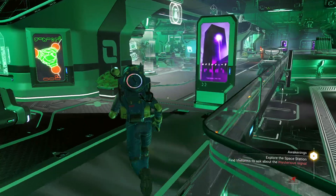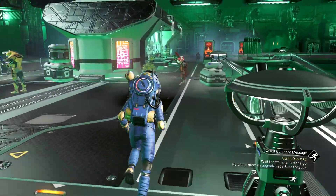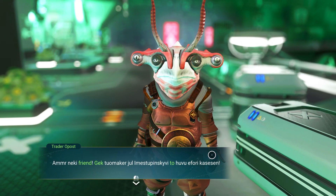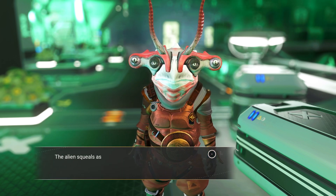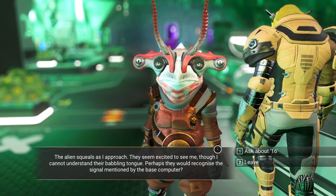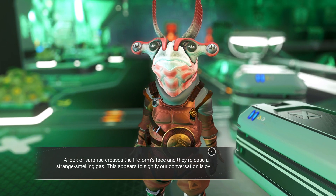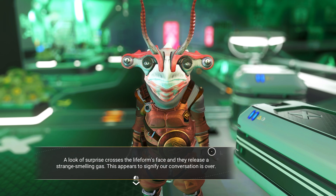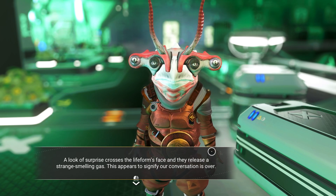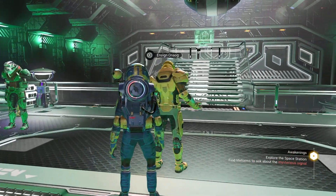I'm going to warn you now — if you're new to this game, do not talk to the merchants during this part of the mission. Talk to these guys that look like they don't have anything better to do. The alien squeals as I approach; they seem excited to see me though I cannot understand their babbling tongue. Perhaps they would recognize the signal mentioned. Ask about 16. A look of surprise crosses the life form's face and they release a strange-smelling gas — the conversation appears to be over. Let's ask a Viking — this dude right here is a Viking.